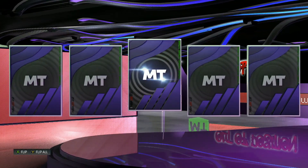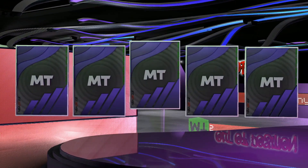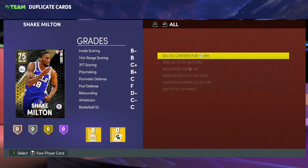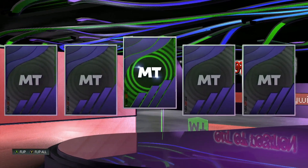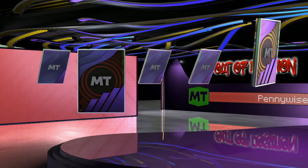Man, we have not seen a shake in a while — these packs have really slowed down. We had shake after shake to start the pack opening but now we've got about 250,000 MT left and still nothing. Make sure to leave a like down below for some pack luck. I really need some help — what is going on? That's like 15 packs in a row with no shake. We get a hollow card but I don't want a hollow card, I want dark matter MJ, I want dark matter Giannis.